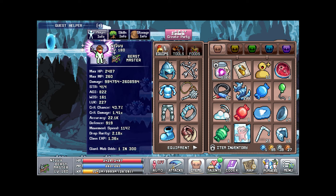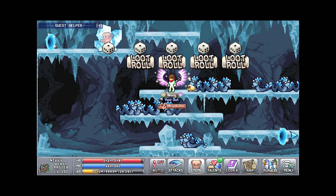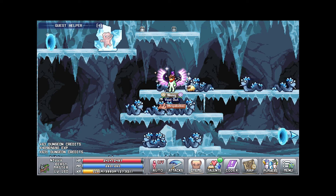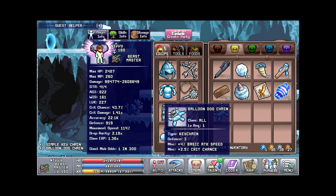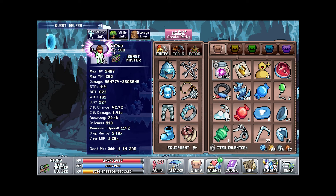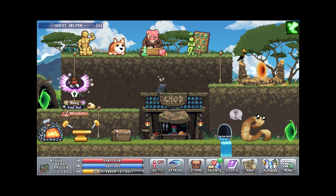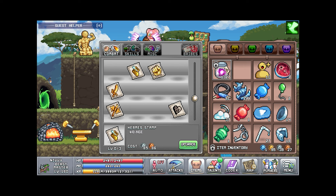I ended up getting Crystal Swine's token from his kill stuff, and it gave me a lot of dice — none of them are too good though. I wish you could recycle keychains for keychain fragment things, because it feels weird just dropping a lot of these even if they're garbage.